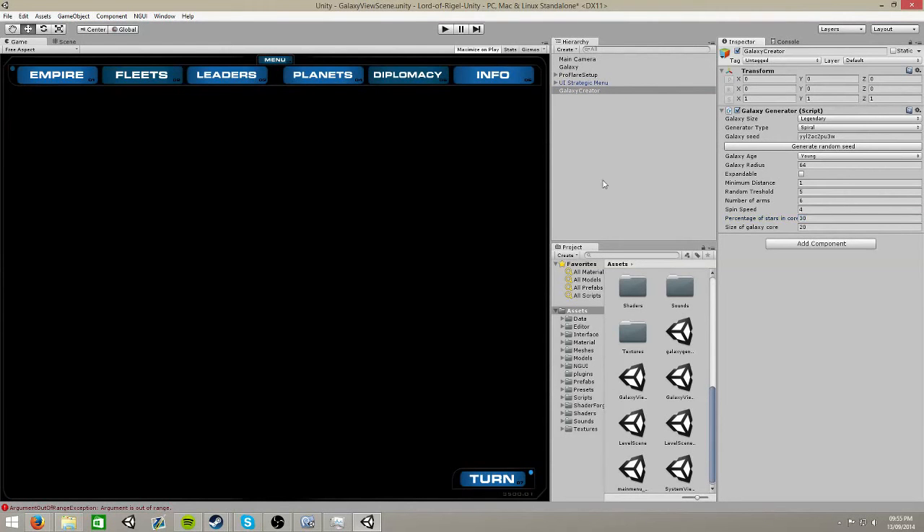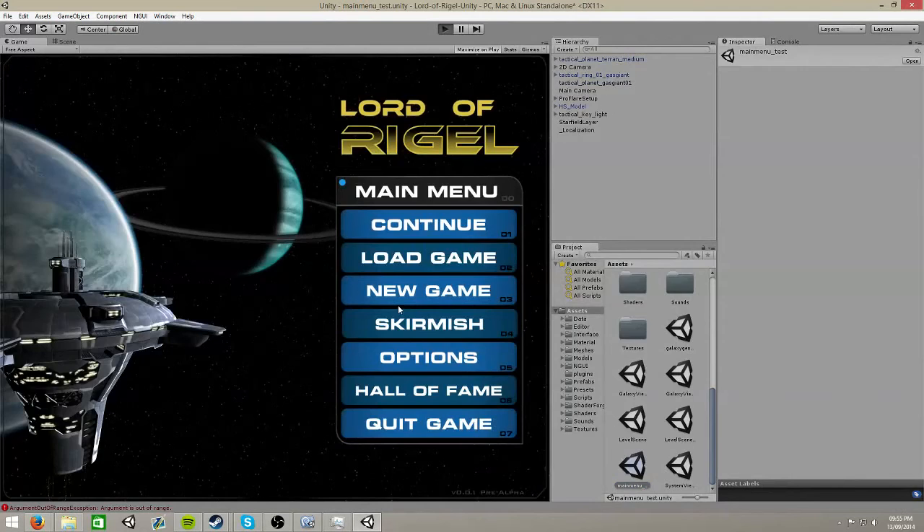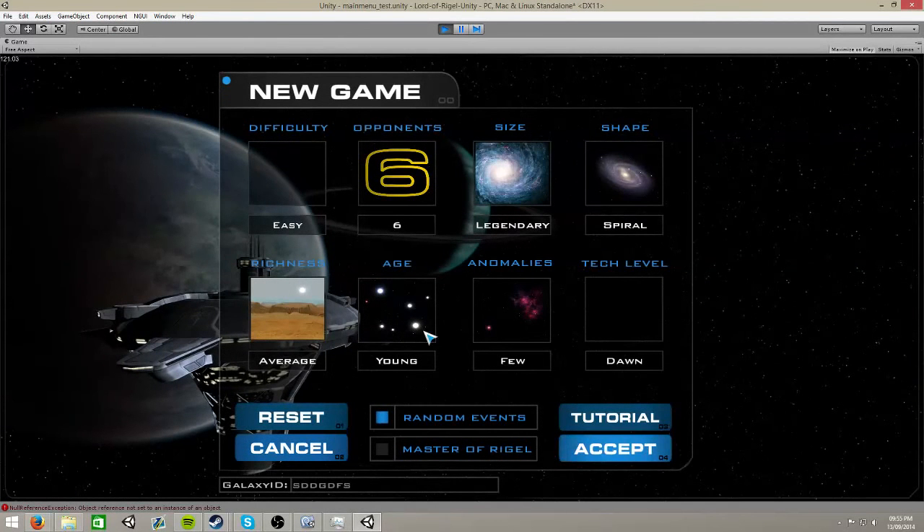In this new game menu, just to give you guys a basic idea - there are two icon sets here that are missing. They are done, they're just not pushed in yet. Our GUI guy VU Legends hasn't pushed it yet, so our lead programmer doesn't have it to show you guys, but you'll have easy, medium, hard difficulty options.